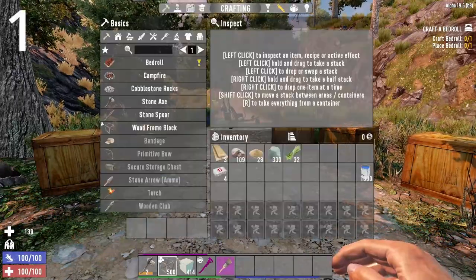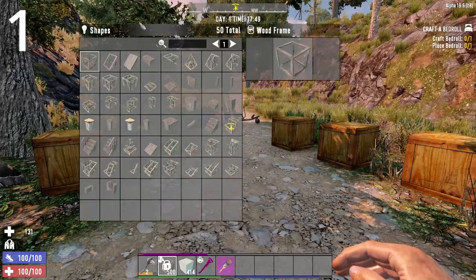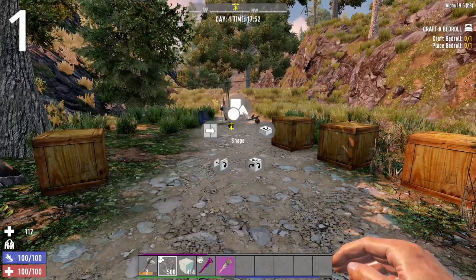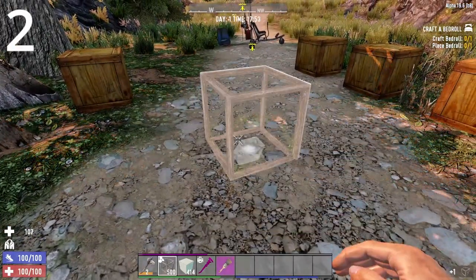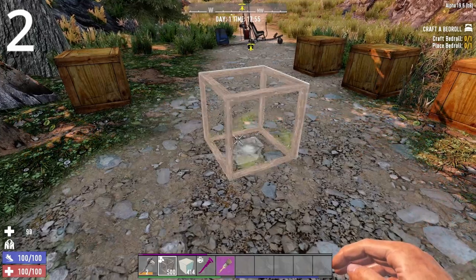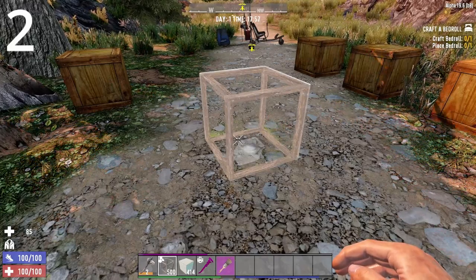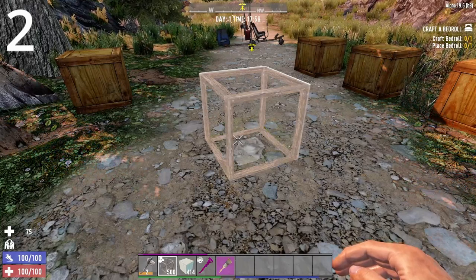First tip: going into the shapes menu — this is only 50 shapes, but in Alpha 20 this will be over 1,300 shapes. Hold R and click on shapes to go in there. A lot of people rotate with left click, but if you click R you'll actually go the other way. That's the second tip. That will definitely still be a thing in Alpha 20. Alright, moving on to general tips.